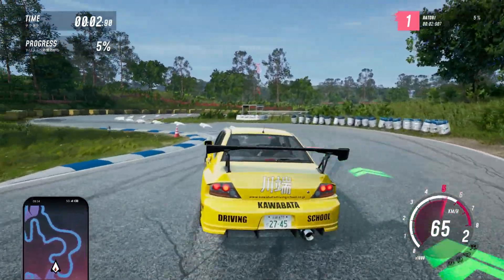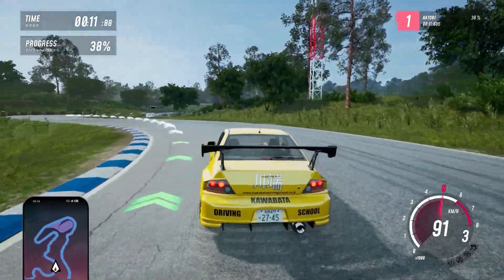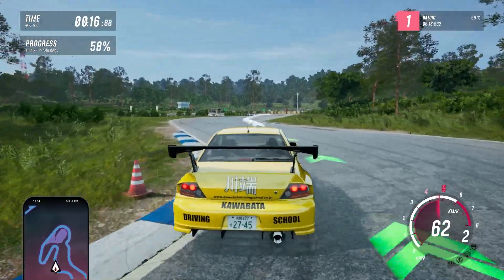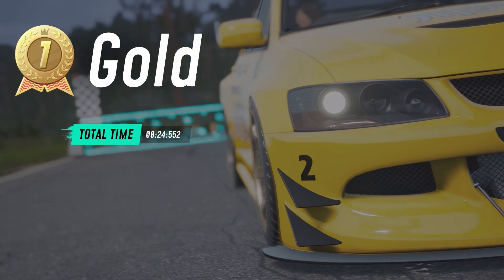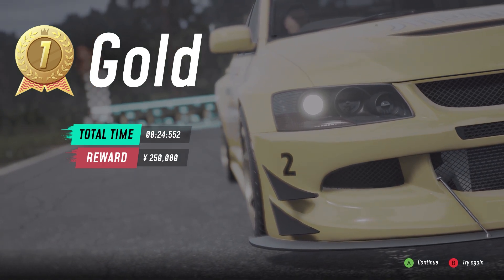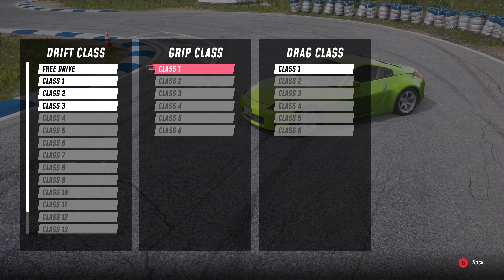On the second run I should downshift in certain corners and use trail braking — that will help a lot. Using the handbrake — can I make it? I think I did! 24.552 seconds — gold! We get 250,000 yen in just 24 seconds, which is a cool way to make money. I noticed I didn't unlock class 4 in drift — probably because I got silver. Grip class 2 might open up in the full game. Moving on to drag class now.